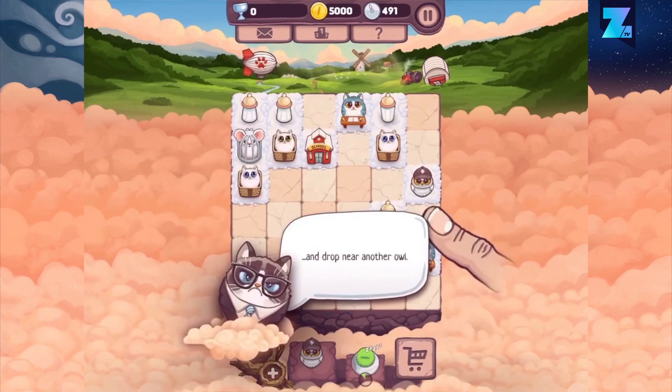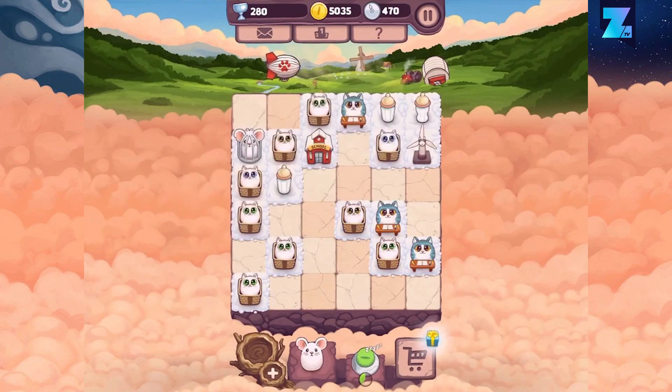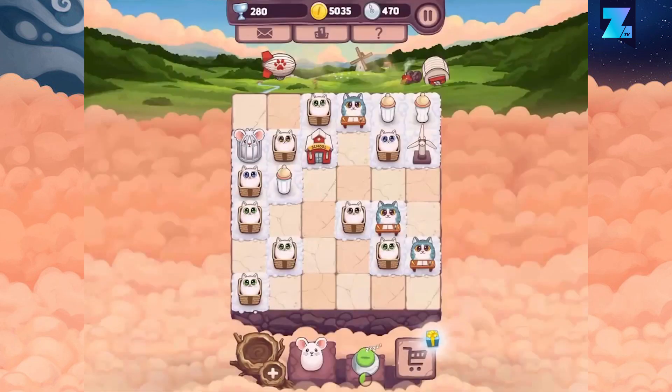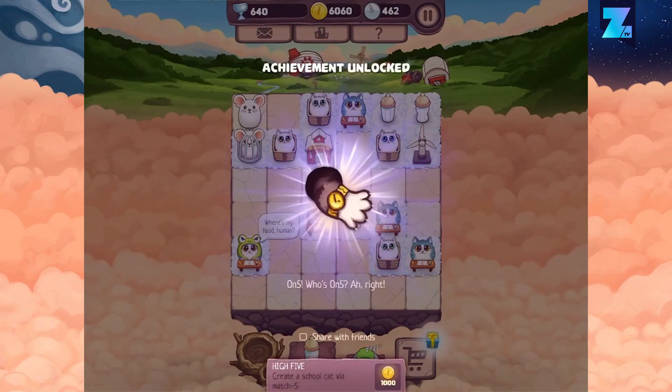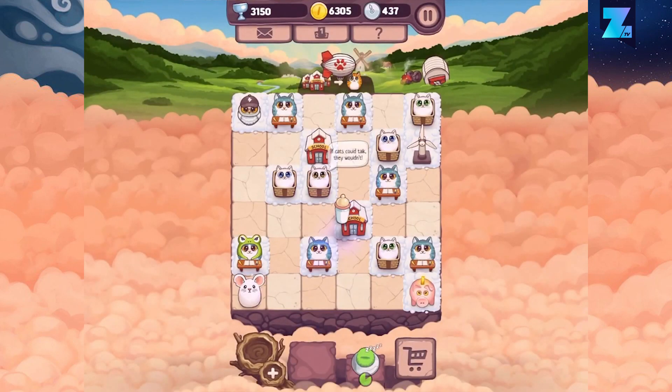Any game that's about space cats has our immediate attention. Katomic is essentially a match-three puzzle game where you need to combine three of the same to create a new cat character. Each step takes the cats closer to their mission to conquer space. It's just a ridiculously cute looking match-three puzzle game that's nice to play on the go or when you're taking a break from your colleagues.